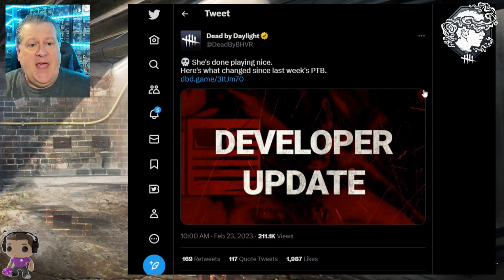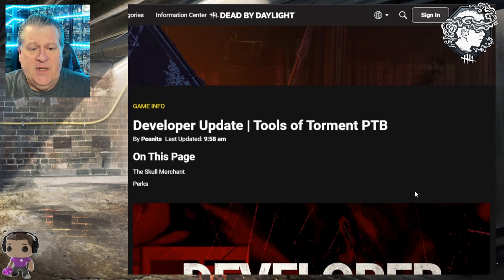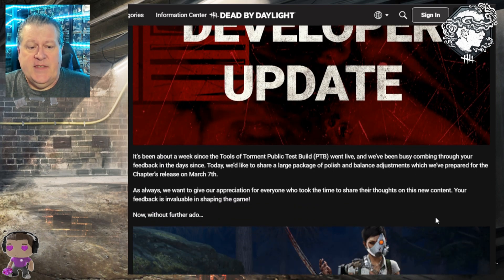The purpose of this video is to talk about this tweet — 'She's done playing nice' — and the developer update covering what changed since last week's PTB. Clicking that link takes you to an article about the Skull Merchant. It says it's been about a week since the Tools of Torment public test build went live, and the team has been combing through feedback. Today they'd like to share a large package of polish and balance adjustments prepared for the chapter's release on March 7th.